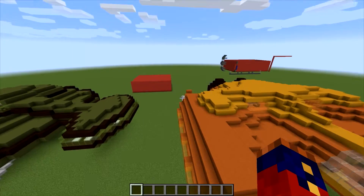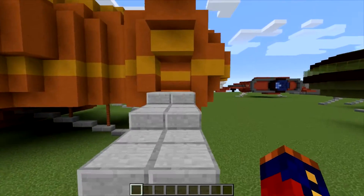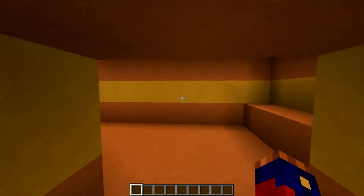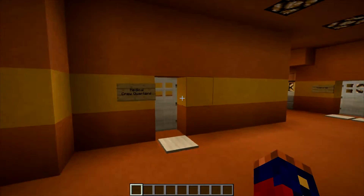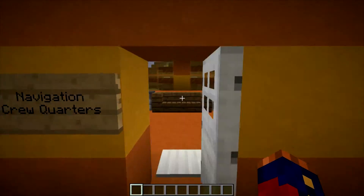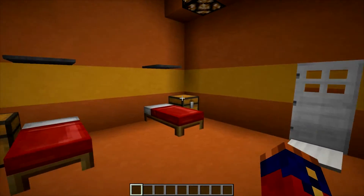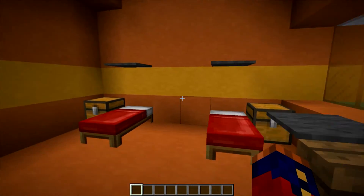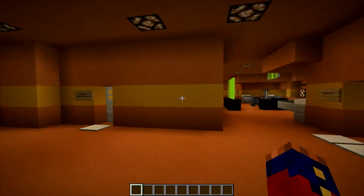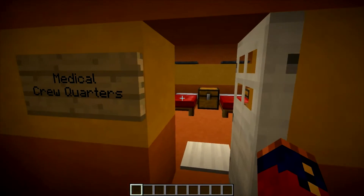So we'll go inside and have a look. We can access the ship through the aft section, just up this ramp here. Immediately when we come in we see the crew quarters. We have the medical crew quarters right here and the navigation crew quarters right here. They are pretty sparsely decorated and decorated in a similar fashion. There are four bunks for the navigation crew and three bunks for the medical staff.